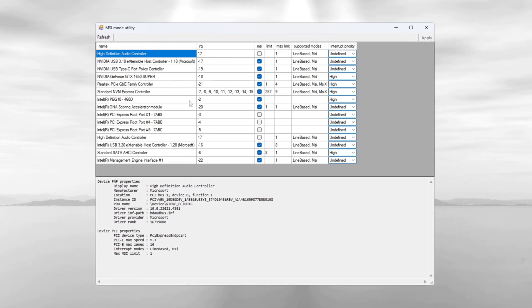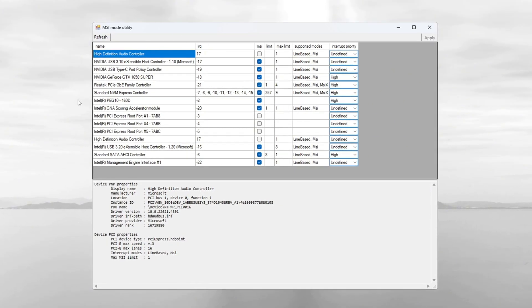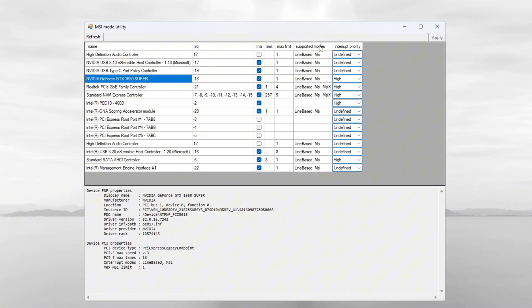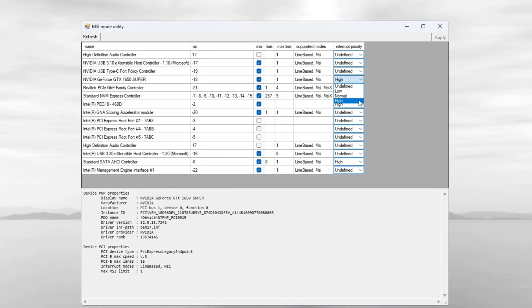After downloading, open the tool. You'll see a list of your hardware components. Look for your GPU in the list and check the MSI box next to it. Then set the interrupt priority to high to give it more importance.